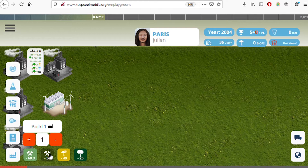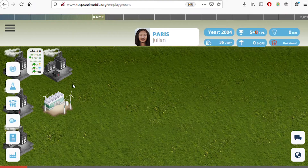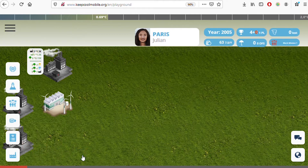The green factory has no emissions, so it has no impact on temperature, but it also gives one and a half million euros. The downside is it's more expensive — 70 million — though technology improvements can reduce that. Black factories are still cheaper. To demolish a black factory, go to the minus option and confirm. You can also plant a forest, which takes seven years to grow.